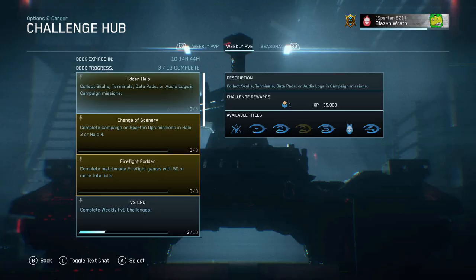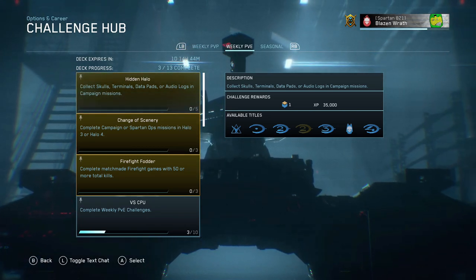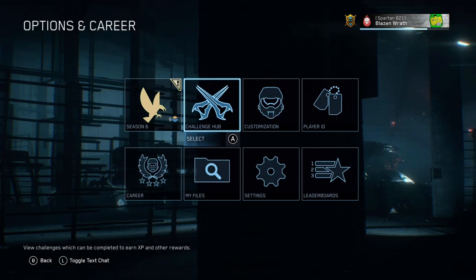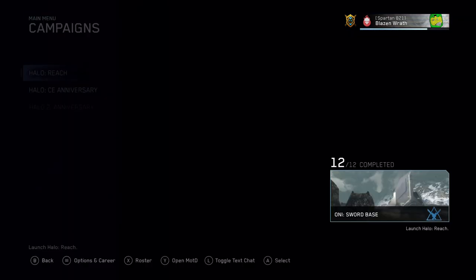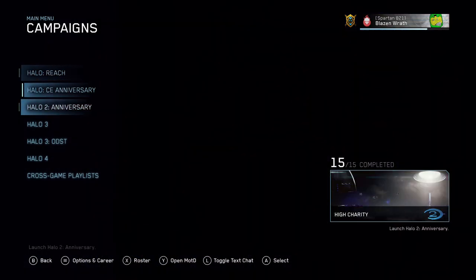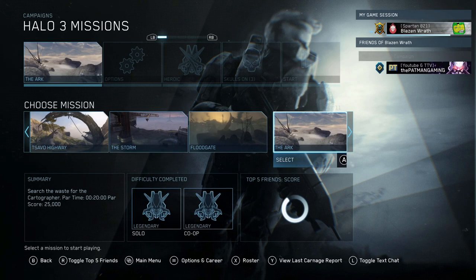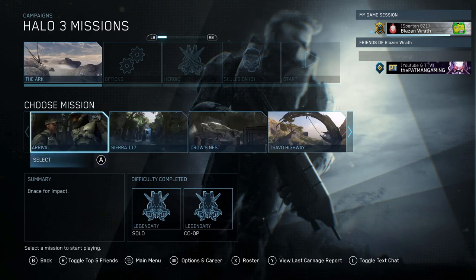So those were the quick updates I wanted to give for a couple of previous challenges from my last video. Now let's get into the new challenges, starting with the Hidden Halo challenge. The Hidden Halo challenge requires you to pick up any terminals, skulls, or pretty much any of that stuff in any of the campaign missions. There are a variety of places to get them, but here are a few that I'm going to show you.